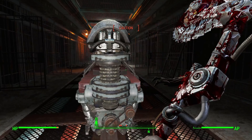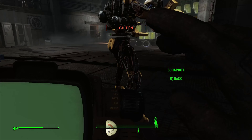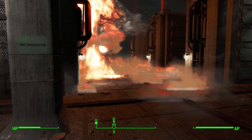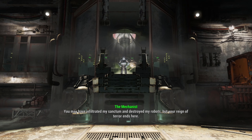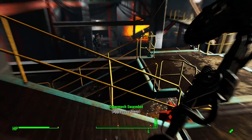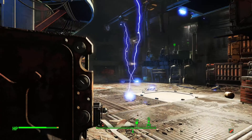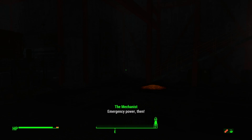We reach the junkyard area, disable more scrap bots, and ride a platform to secure doors which Ada unlocks for us. We find cells containing ghouls which we release and loop around, using our horror-movie stealth tactic to saw through them. Going down the lift there's a large open room with Robobrains — we disable them one by one, then must detonate one to get a terminal password to move forwards.